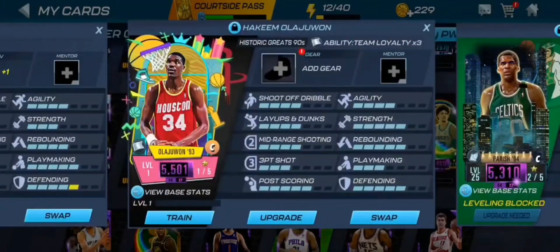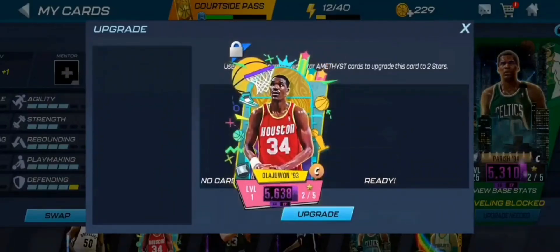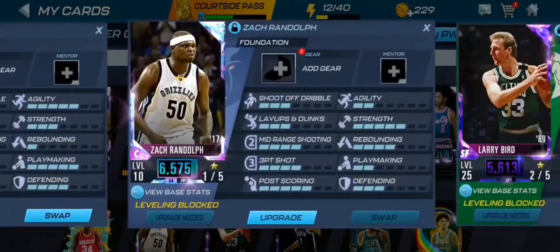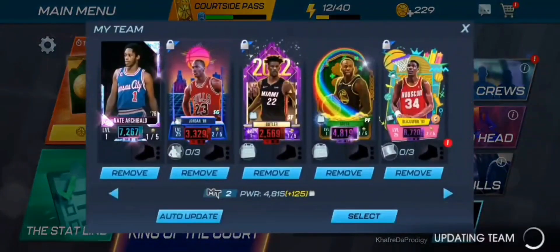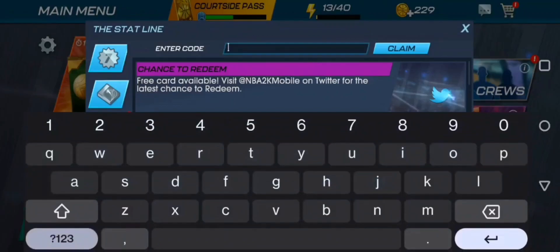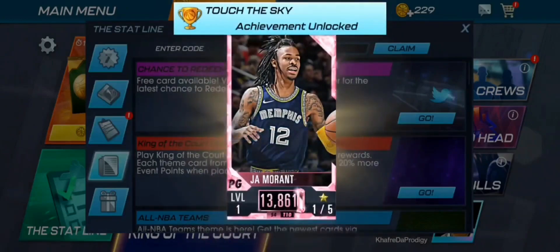We're pulling Amethyst cards a lot from the draft board. If we upgrade Hakeem and train him up, he's at 6720 — actually already higher than Zach LaVine. Hakeem is our new starting center. Also, I'm a new player and this is going to help me a lot — the locker code is PD Morant and you get a Pink Diamond Ja Morant card plus two smart generic cards, which helps grind the seasons or tournaments.